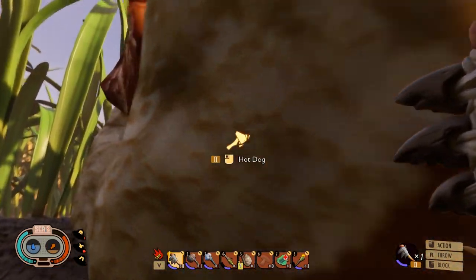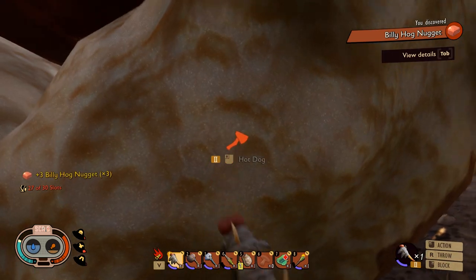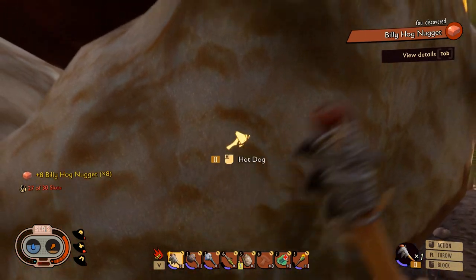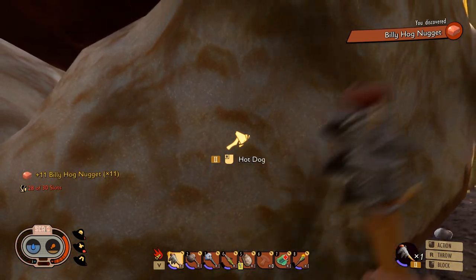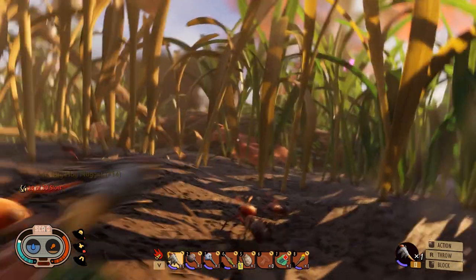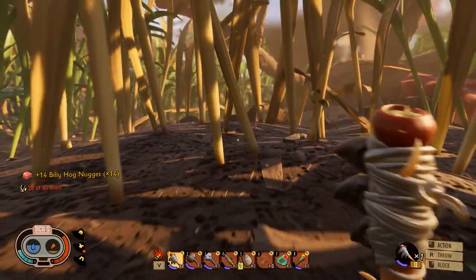You also can harvest hot dogs and apples which are laying around. Just gives you apple bits or hot dog bits depending on what you're harvesting. There you go — your Tier 2 Insect Axe.